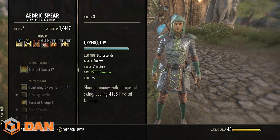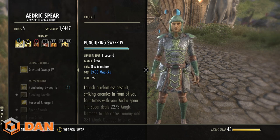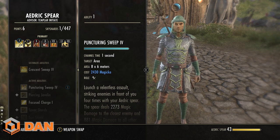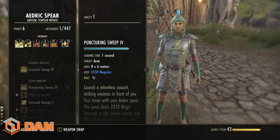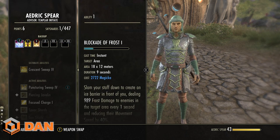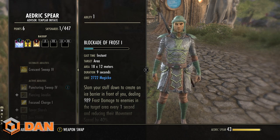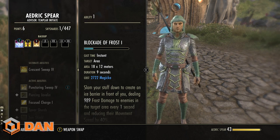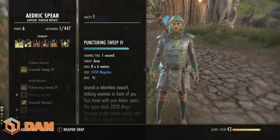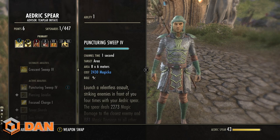The last thing for skills: make sure you have your spammable on your main bar. For Templar it's Jabs, for Stamina DPS it's probably Reverse Slice or Whirlwind from Dual Wield. For classes without a real spammable like Magicka Sorcerer, put AoEs on the back — Liquid Lightning, Twisting Path, Blockade, or Unstable Wall of Elements. For Necromancer just use the Scythe — it's your AoE spammable. For Warden use your Shalk skill. You've got loads of options to maximize leveling.